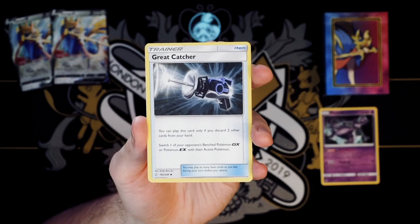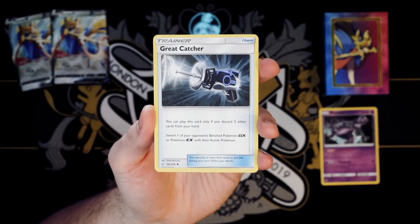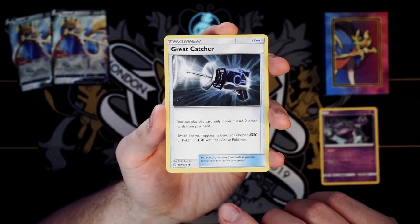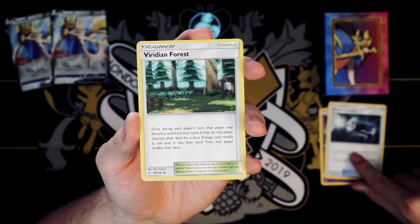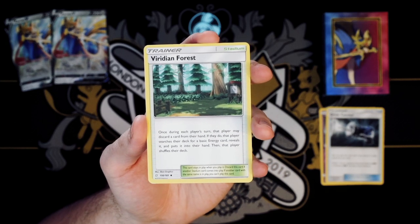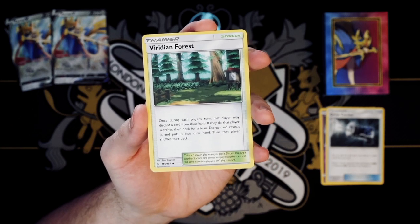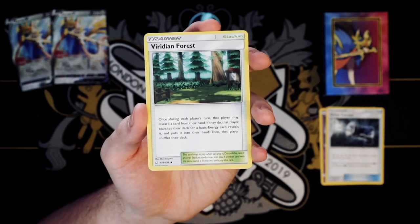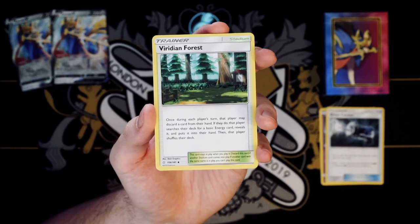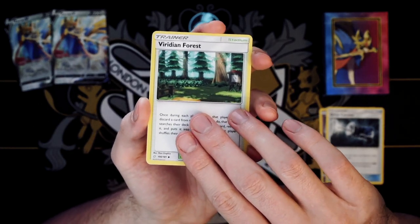Great Catcher was one that I hummed and hawed about a lot and I'm still not sure if I made the right choice. I think I'll be adding this into next week's episode just to try it out — it was very much on the edge. Ruined Forest was more of the fact that we didn't have a stadium in the deck currently, and if I wanted something in case we run up against a fire deck that really needs their stadiums we might be able to slow them down for a turn. Not that Ruined Forest really slows them down that much as it still gives them an energy — that's why it didn't make it in, but it was a contemplation for sure.